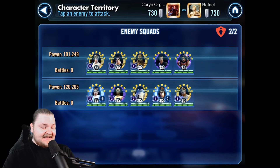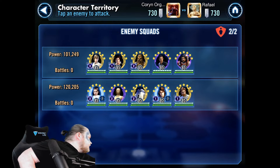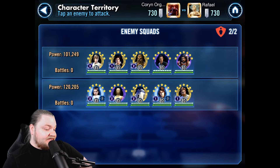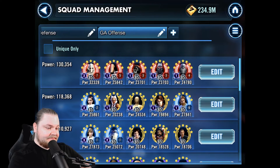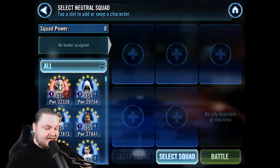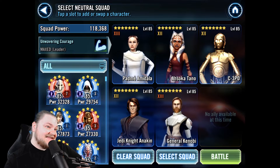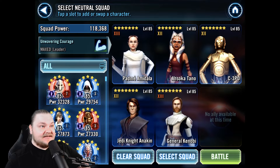He has a CLS team and a Padme team. My plan is to use my basically mirror Padme — so my Padme versus his Padme. And for his CLS, I'm going to use my Revan team. So let's go Padme. Our Padme team is slightly stronger, but his actual Padme character is a little stronger than ours and his Anakin is a little stronger than ours.